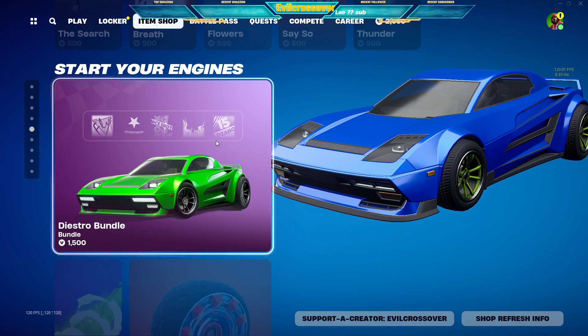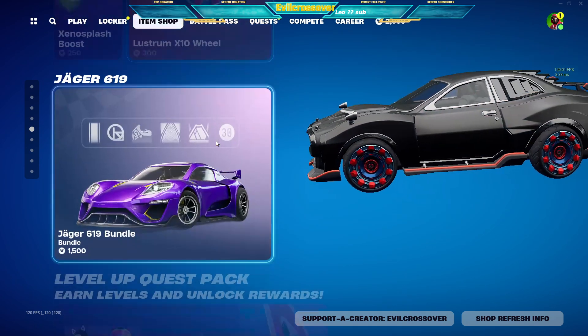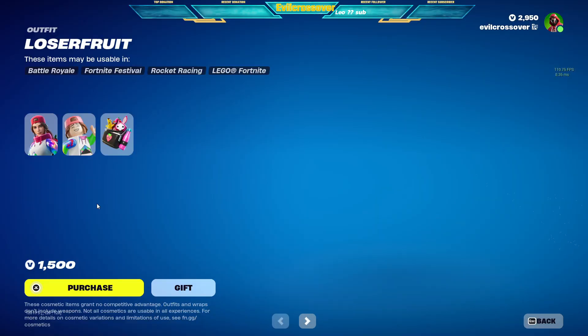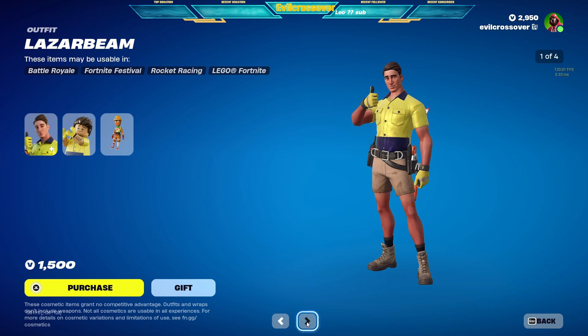Even the racing stuff — bring it to its own item shop. Keeps going... okay so we got the Interstellar pack again, looks the same, more stuff, and then we have all the icon series again — Loserfruit, Laser Beam.